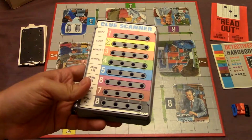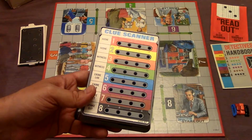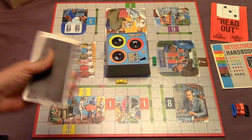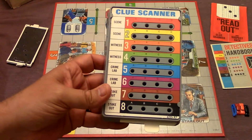Right here we have what is called your clue scanner, and this is what you're going to be using to find out clues as to who committed the different crimes. Right here you have your scanner cards — there's a whole bunch of these — and you're basically going to select one of these scanner cards and put it in here like this.